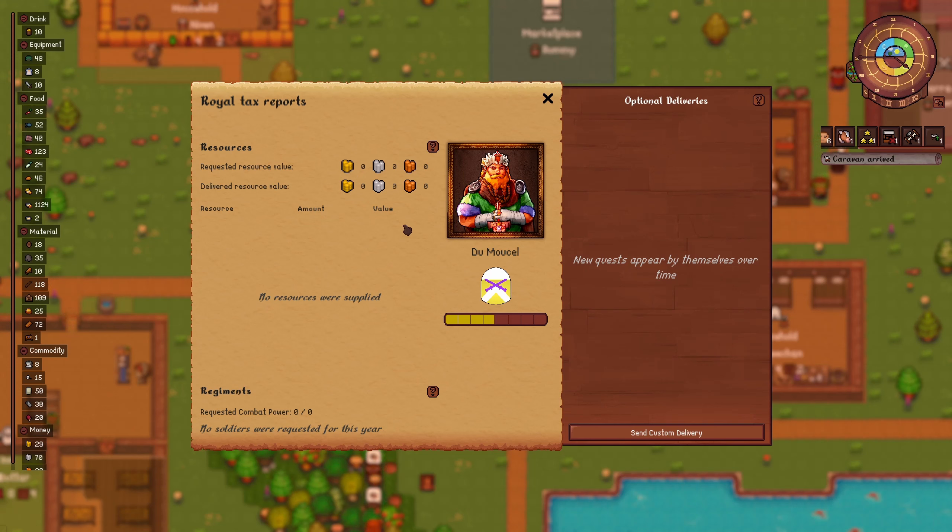So essentially, what you do is you put the load-in site down, and whenever you send something out, it gets put inside here. And one of your servants takes it and goes, delivers it to the kingdom. He requests whatever — mainly, he's going to just request resource value. So he'll say, I want four gold. You can send the gold itself, or you send enough resources that equal four gold.